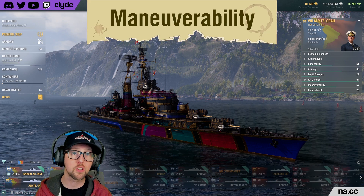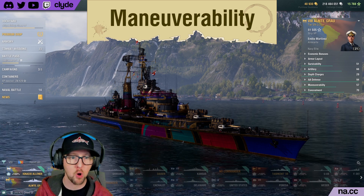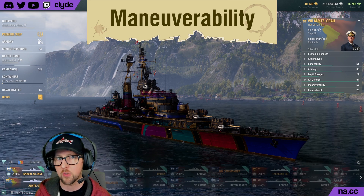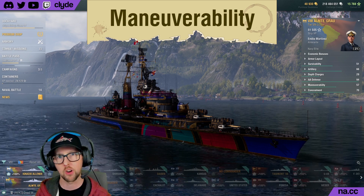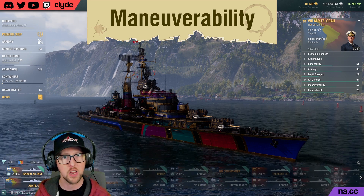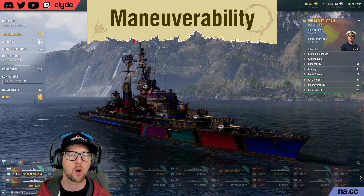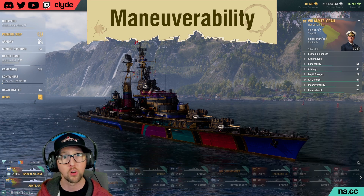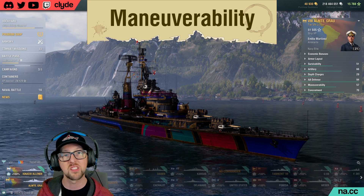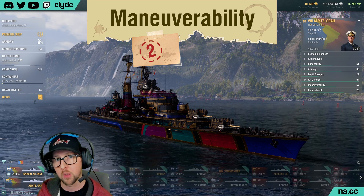By way of maneuverability, Grau is pretty slow and her rudder shift and turning radius are acceptable but unremarkable. The ship's playstyle is influenced by this, but her low detection range and slow speed actually kind of work together to help you get into position after your allied spotting ships have already gotten on station — meaning you're making initial positioning decisions with good intel on where the enemies are. That said, Grau is simply not that maneuverable, so she's going to take home a 2 in the category of maneuverability.